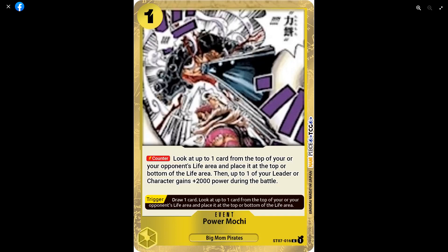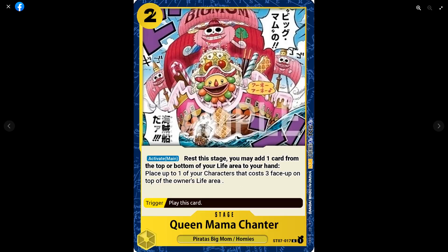Finally, the Queen Mama Chanter stage: Activate Main, rest the stage — you may add one card from the top or bottom of your life to your hand, and place up to one of your characters that costs three or less face-up on top of their owner's life area. So you're drawing a card by putting one of your own characters back into your life. If this deck gets a one-drop or two-drop that's a cantrip or searcher, you could recycle it back with a trigger and draw what you actually need.